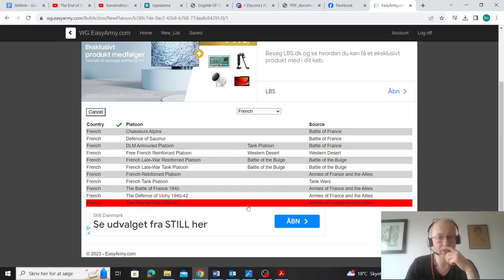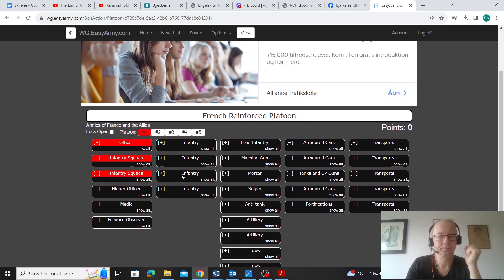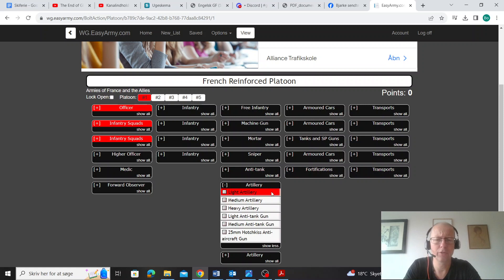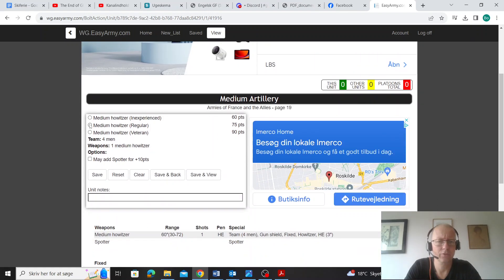So I'll take you to Easy Army here — we go and get ourselves a French reinforced platoon. The first thing you notice is that the French have two artillery slots. This means that as soon as you can spam something, you have to figure out if that something is good, and if it is, you really should be taking it. For me, going medium howitzer is a very solid choice, and I'll go with a spotter as well.